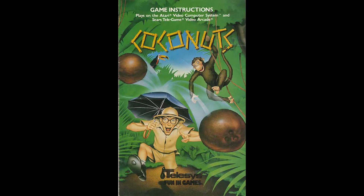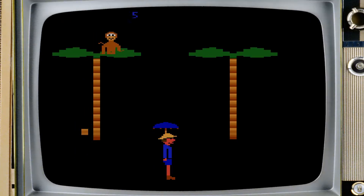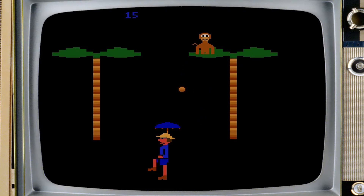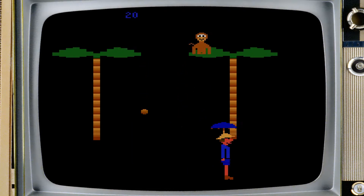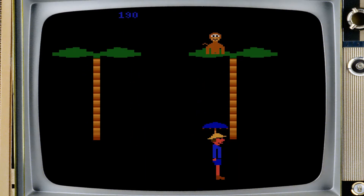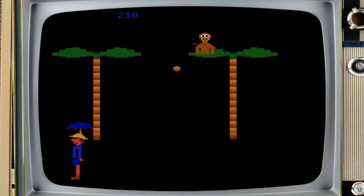Cocoa Nuts is certainly a nutty one. That zany monkey Cocoa is at it again, hurling coconuts at the helpless explorer Stanley. Dodging these deadly fruits is fairly easy in the beginning, but as time progresses, Cocoa becomes more and more enraged and begins hurling coconuts with increasing intensity.